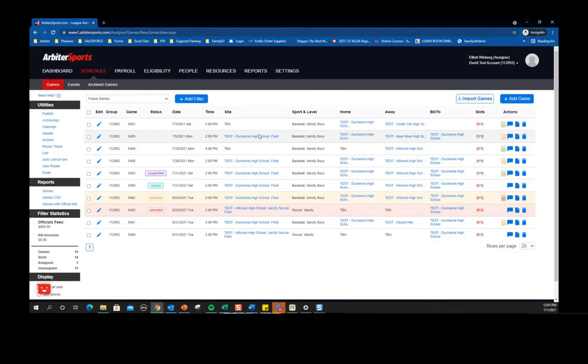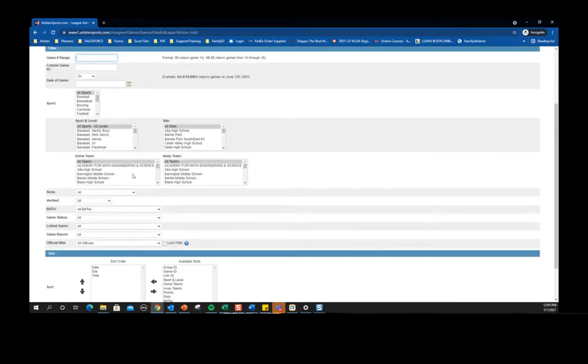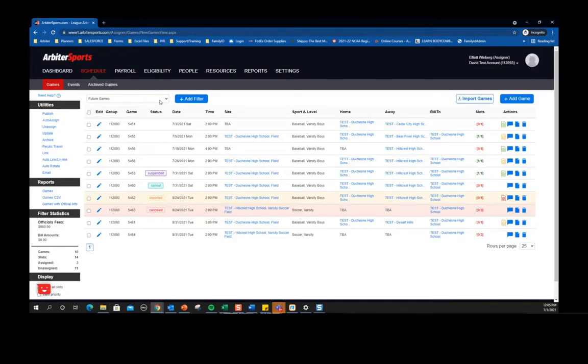A key feature we've added is mass updating and filtering. In the past, you had to create a filter and build those games out within that filter in order to do a mass update. That's still an option — you can still come into the add filter option and build out specific games or a range of games, whether by home team, date, bill to, etc. But now, whether you're on a filter you've built yourself or using pre-built ones like 'next week' or 'future games,' you can check off which specific games you want to update. So if you only want to update four games, once you've checked those off and click update under utilities, it will only select those four.